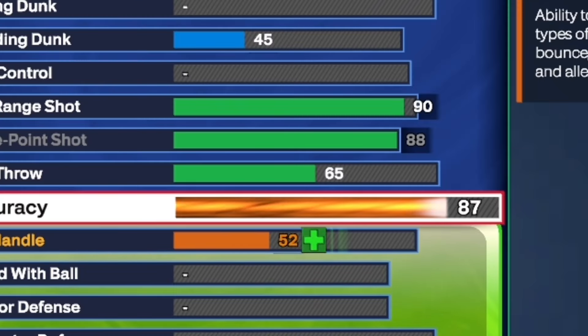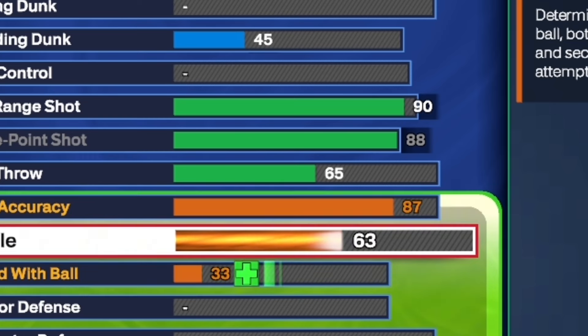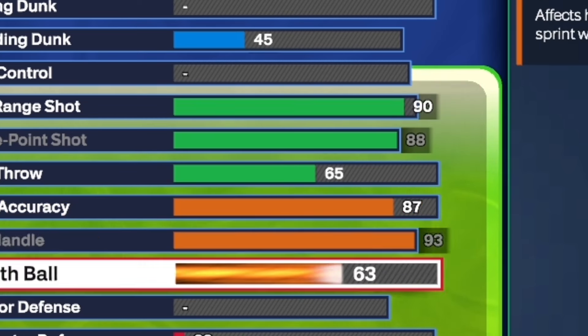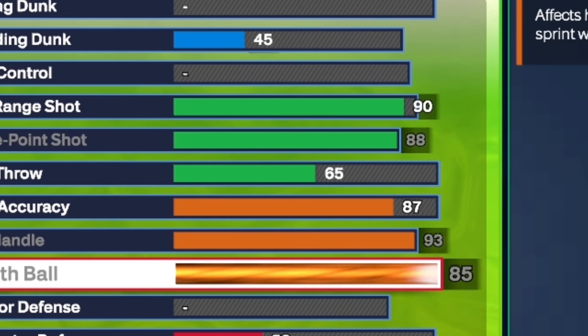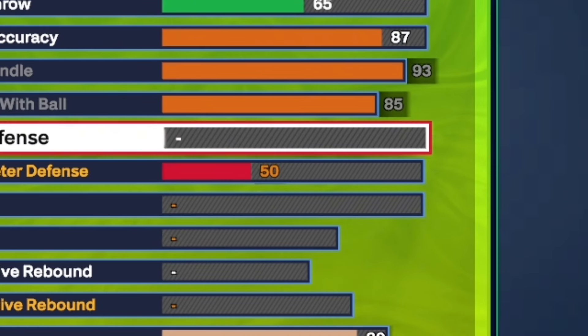For the playmaking, the pass accuracy, you want to go ahead and put that up to an 87. For the ball handle, you're going to max that out to a 93. And for the speed with ball, you want to go ahead and put that all the way up to an 85. The stats go crazy — you'll be able to dribble and pass the ball at a very hot clip.